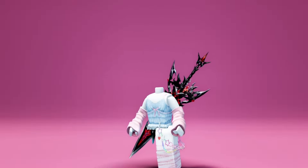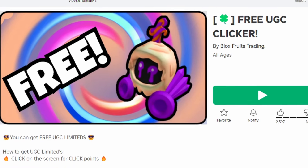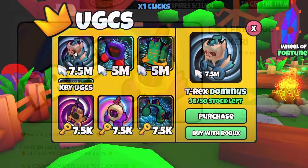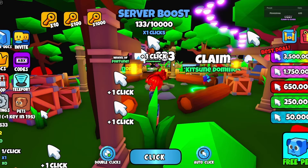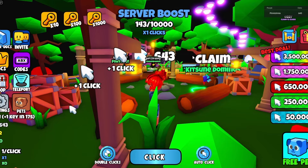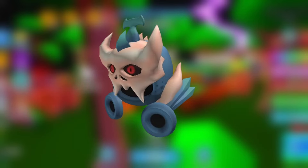Now let's go look at the free item — this is the item, what do you guys think? Let me know in the comments. To get this new free item, join Free UGC Clicker. It costs 4.5 million clicks, so to get more clicks just click your screen. That's it!